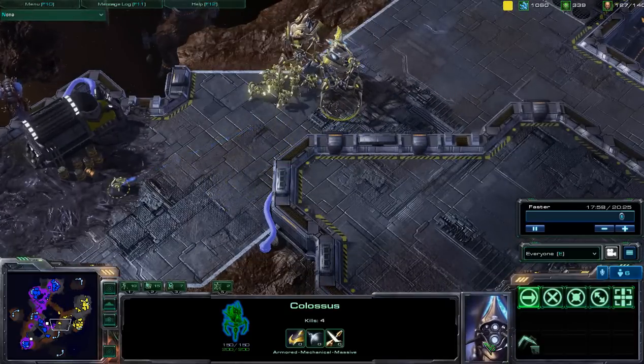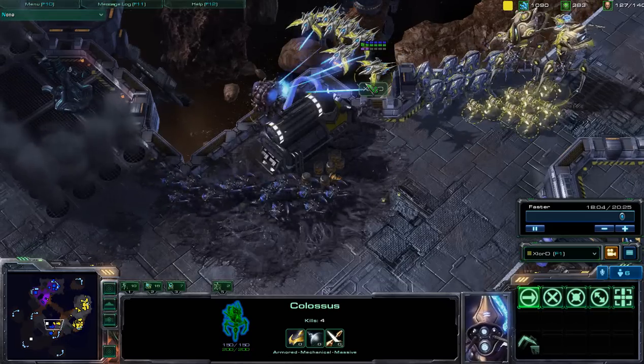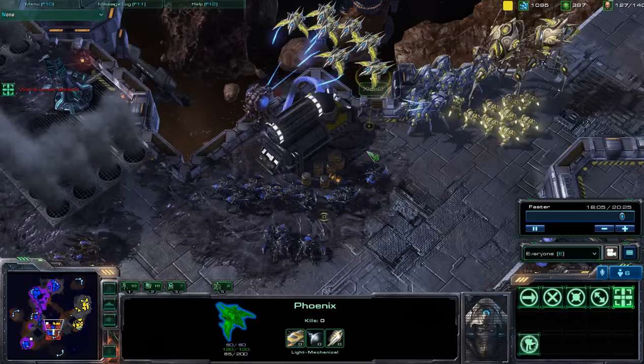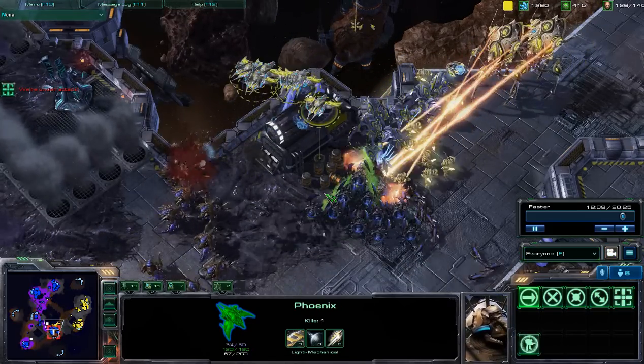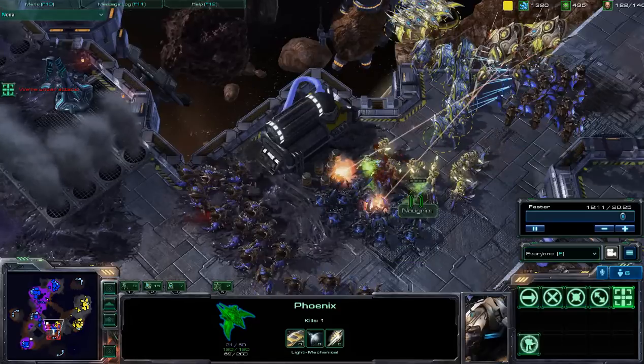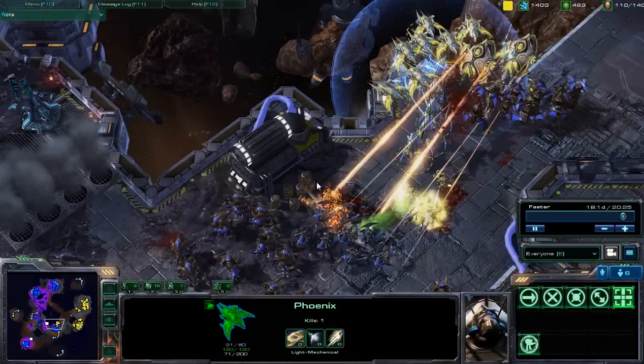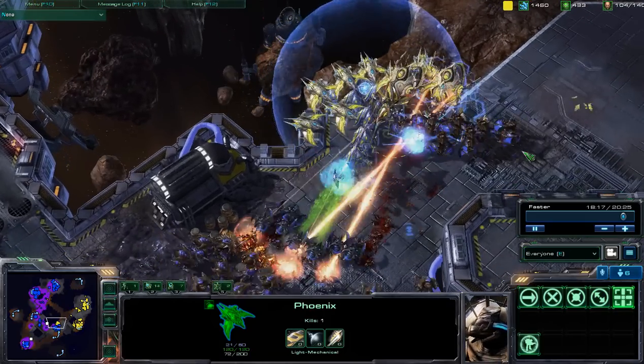Zealots able to just finish off the rest of that zergling army with those colossi, just a little bit of map control. But taking a look at the whole entire game right now, Yellow — or Exo — really has no idea what's going on. Taking a look at the overlay, here comes a really, really large fight.